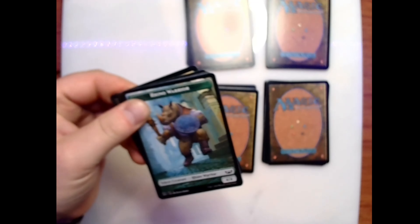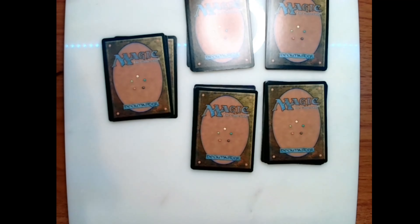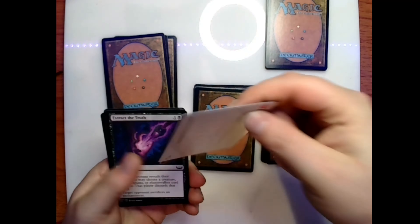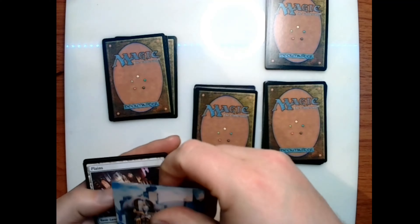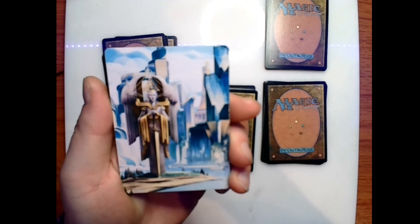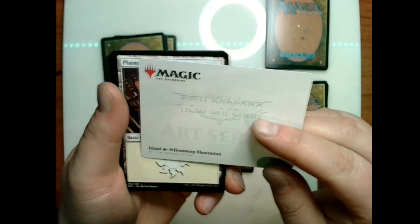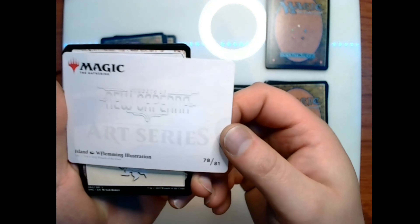Tearing into these — here we have a rhino warrior single-sided secret layer token. Let's see what the first pack can offer us today. Our art card — I really like that one with the art deco, the white marble with the gold and the blue background; it really works for me.